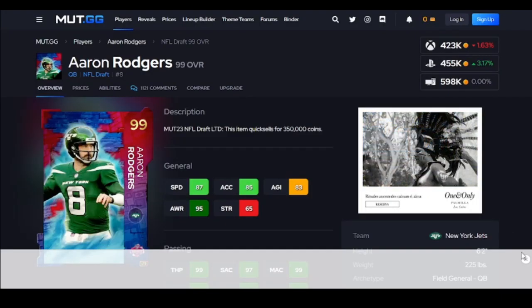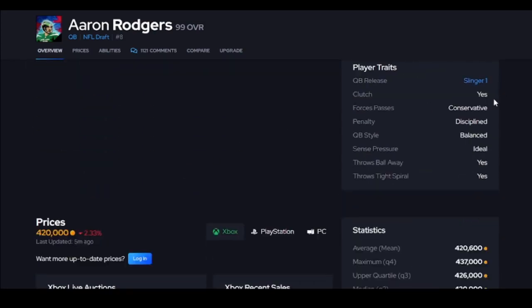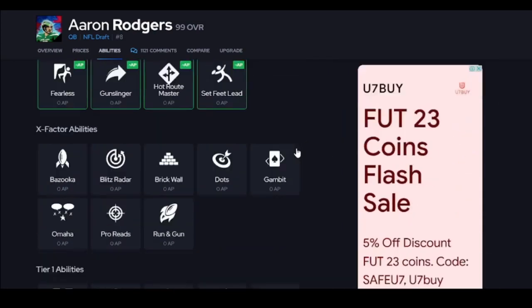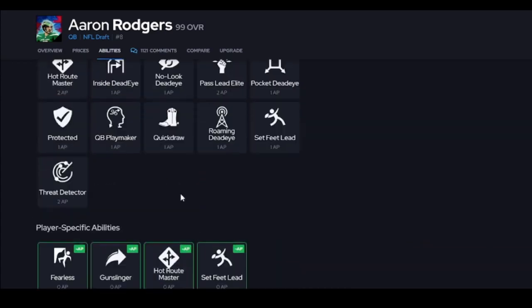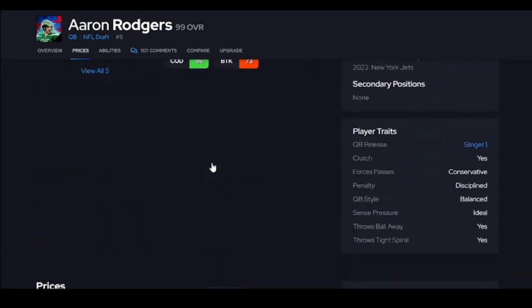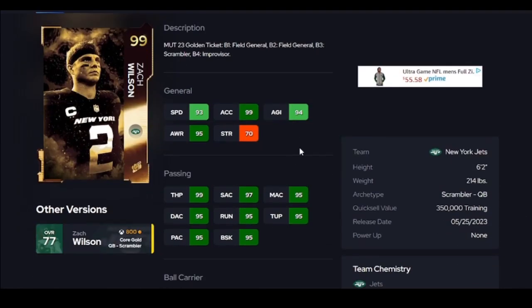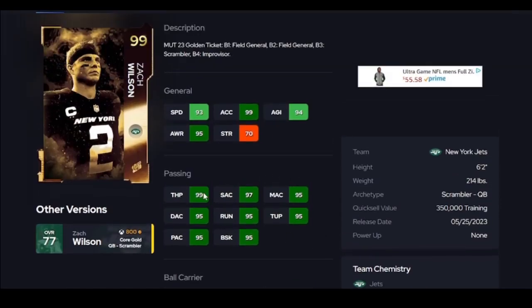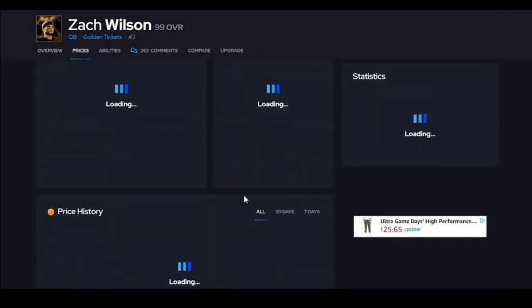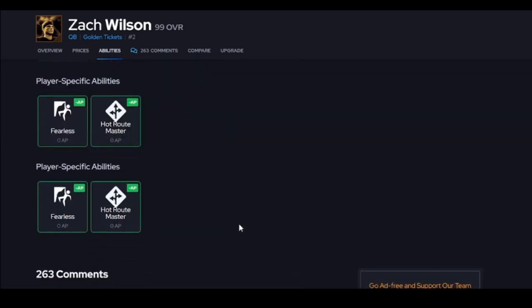Aaron Rodgers is up next. He's going to be a little more athletic than Matthew and gets the same AP setup. Slinger 1 is super nice, and he gets two spots for zero. Aaron Rodgers is going to be fine — super accurate, super consistent. Zach Wilson is more athletic than Aaron Rodgers; that's the only reason he's higher. They get the same AP setup and the same release, but Zach's juke and spin in the open field is way better. So if you get in the open field and sometimes need that, Wilson's going to be able to give that to you.